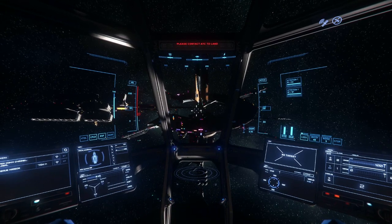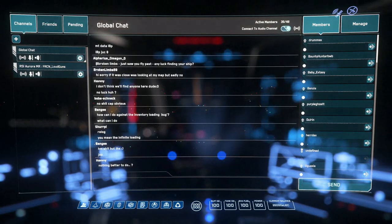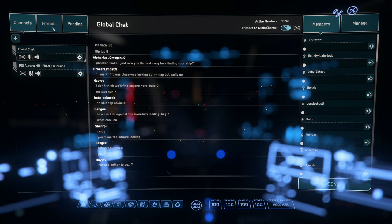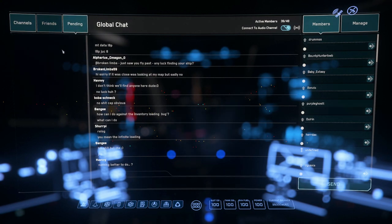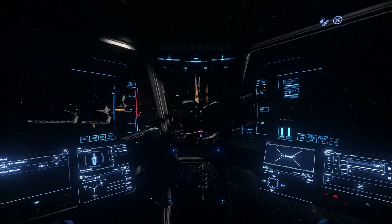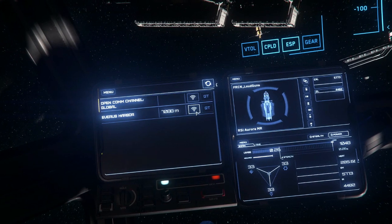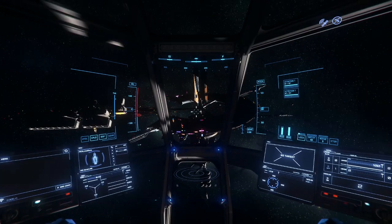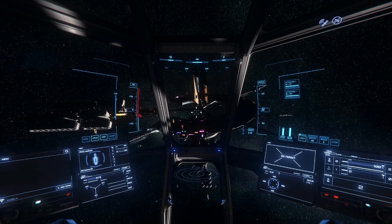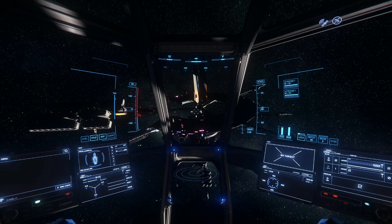As we get even closer, we get the message in red: 'Please contact ATC to land' — this means we're close enough to request landing permission. Press F11 to open the comm link. In your comms, you could click the icon next to Everest and send them a landing request. Or you could hold F and look across at your comms MFD — you can zoom in on that with middle mouse button — and click the Wi-Fi icon next to Everest Harbor. Maybe for those of you looking for immersion from this space sim, that might be your preferred way to approach this.